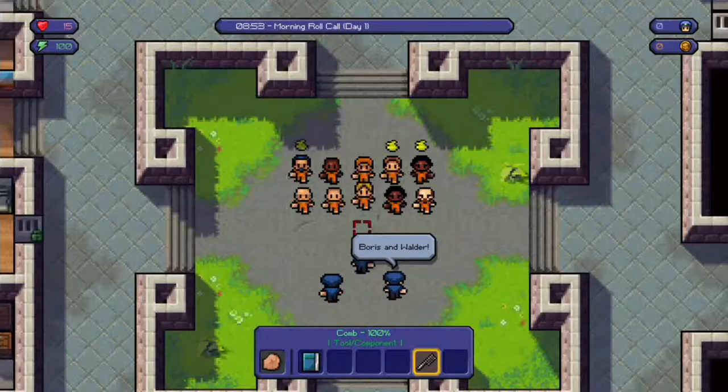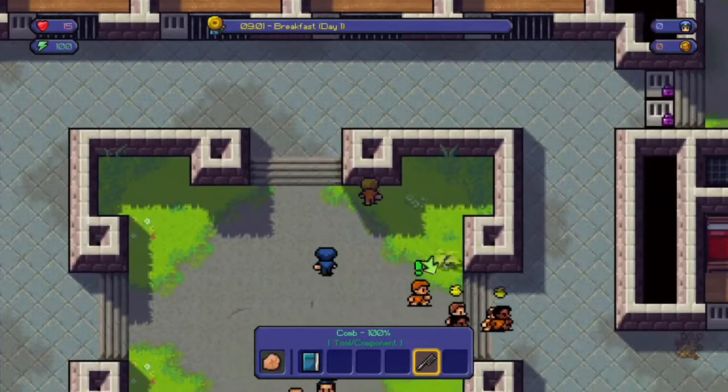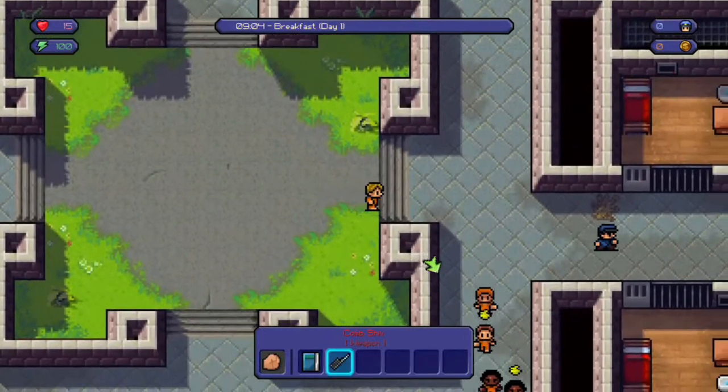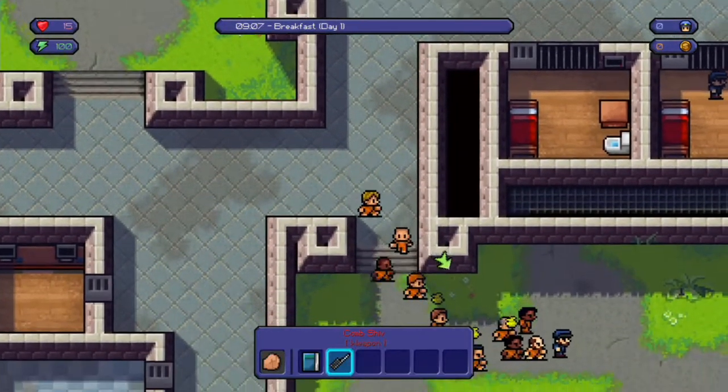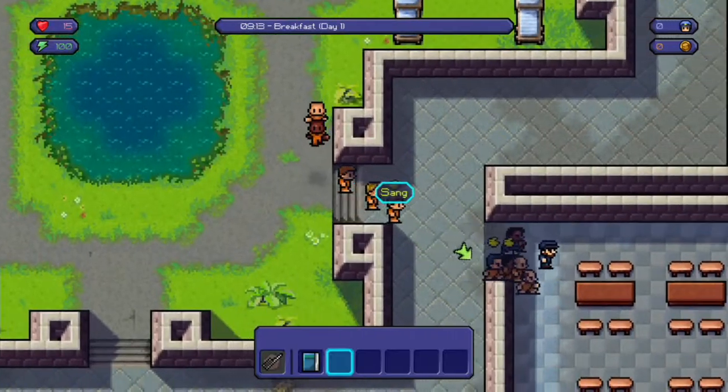So Boris and Walder are getting shakedowns today. But if you see the cone - if we go up to a wall and sharpen it, we now have a cone shiv, which is written in red. We can equip that as our weapon. But now we're off to breakfast.